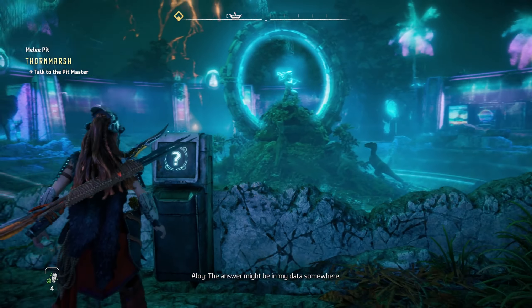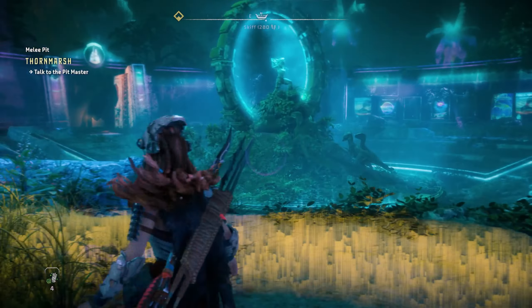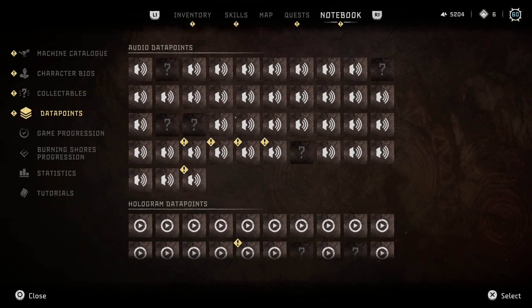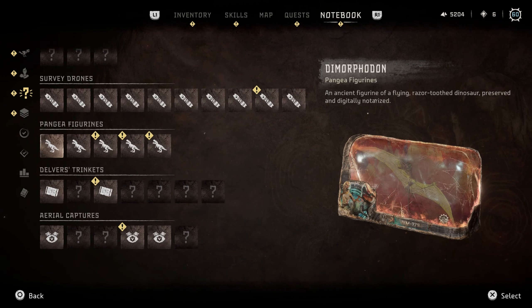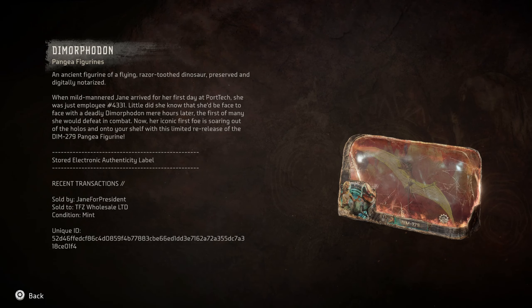With each and every single one of these questions there is going to be a certain number we have to input, and each one of these pertains to the figurines. Let's go into our notebook and take a look at all of these. If I go into my collectibles and go all the way down to the Pangea figurines, you will notice that by examining these we actually get some information that relates to each and every single thing.